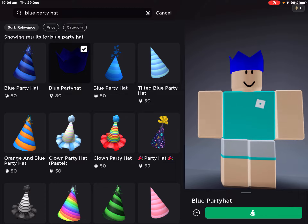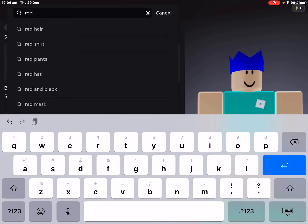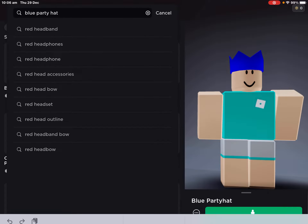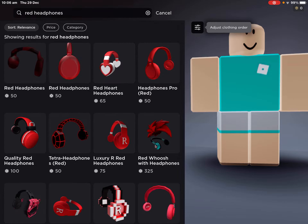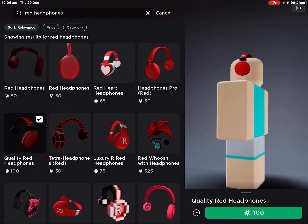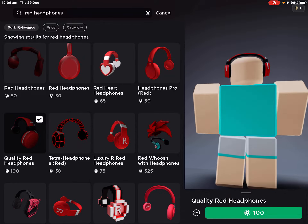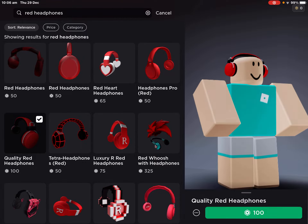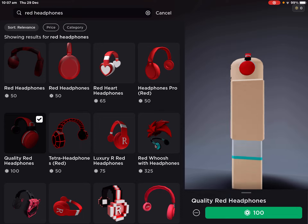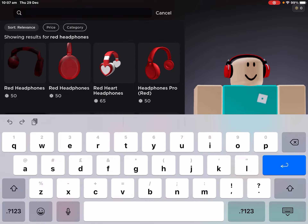Once you buy that, go to red head clothes and you'll find this quality red headphones and you should get those. So once you've done that, now look up for feathers.